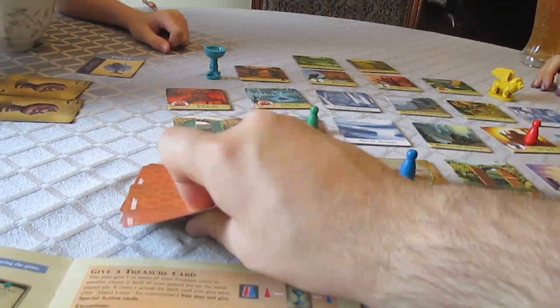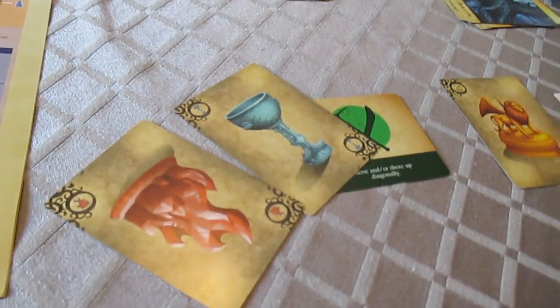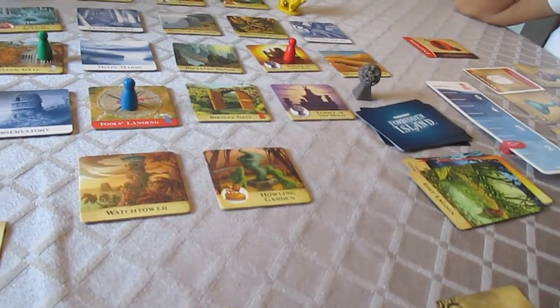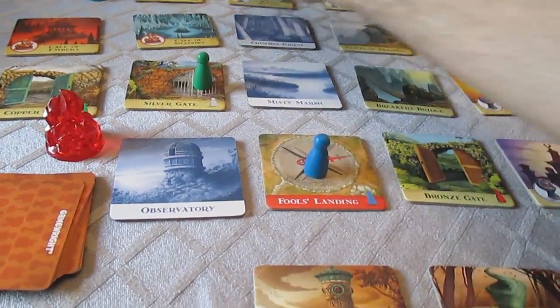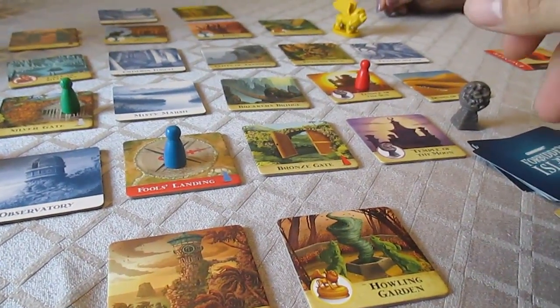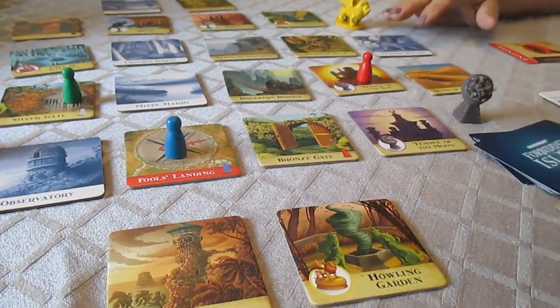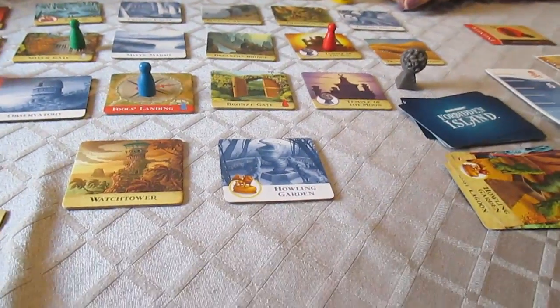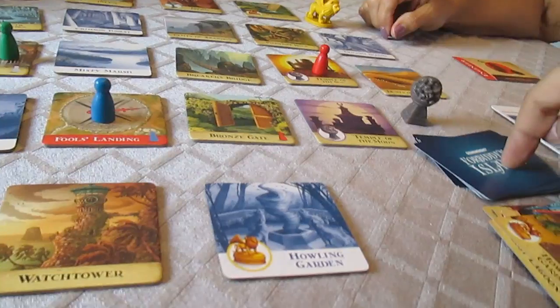And I get two treasure cards. Nothing sinking yet. And then what's starting to flood? The Lost Lagoon. These are always going to be sinking in this deck. That is correct — that is what that deck is for. Isn't this the Howling Garden? No, this is the Howling Garden right here. Oh. Twilight. We haven't had to shuffle this back in.